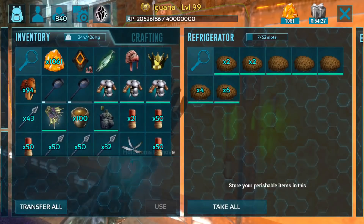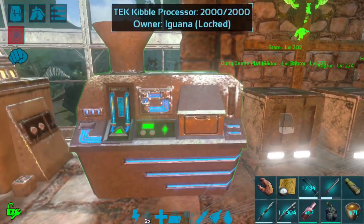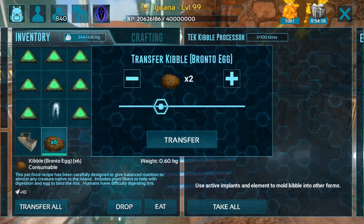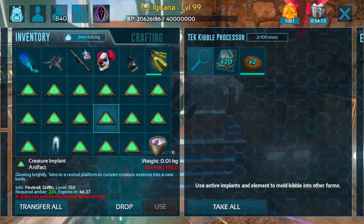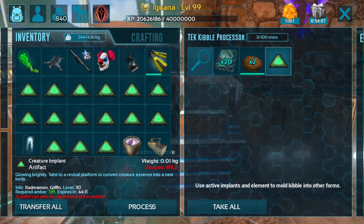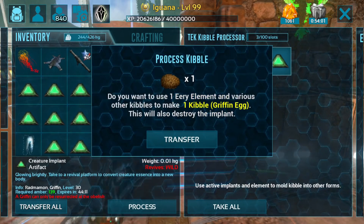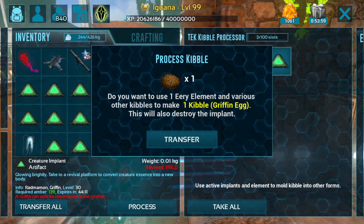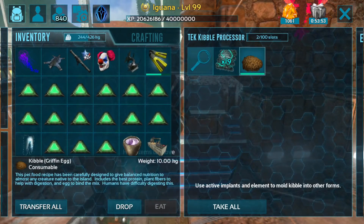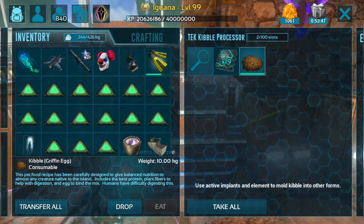The idea is that you can take any kibble and create a different kind of kibble. Any creature that has a kibble — you take it, put in some amount, and then select the kind of kibble you want to make. So let's say I want to make griffin kibble. I have this griffin implant taken from a wild griffin. Hit process, it pops up asking if you want to use one Eerie Element, then hit transfer — and that turns into griffin kibble.